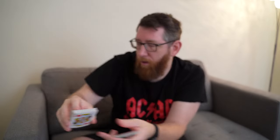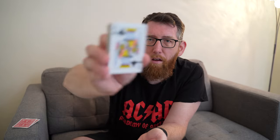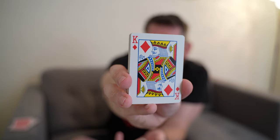Or you can build up different things. You can say, right, I'm going to cut to that one there — and that's the first king, then put that down. Cut the pack again and cut to the next king. Put that down. Give it another cut and find that last king. That one's a bit tricky to find. That's just another different presentation method you could do for the trick to find the four kings.